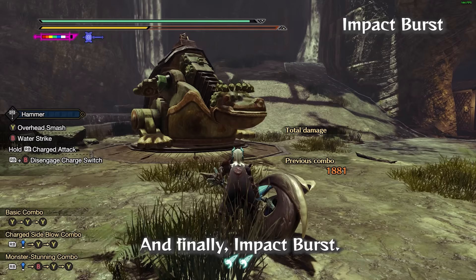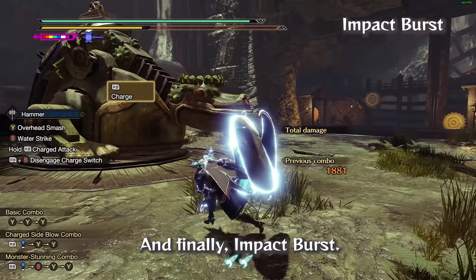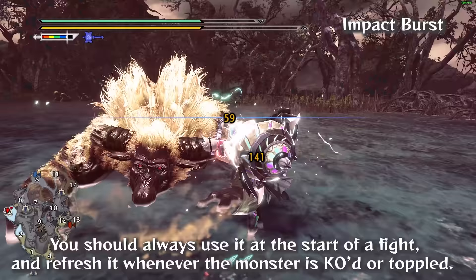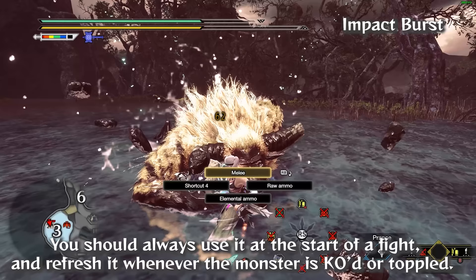Impact Burst is a self-buff that adds follow-up hits to your charge attacks, dealing additional damage and KO. The buff lasts for one minute, which is huge for a self-buff in this game. You should always use it at the start of a fight and refresh it whenever the monster is KO'd or toppled. The follow-up hits also deal mounting damage, which can put monsters into Wyvern Riding State.